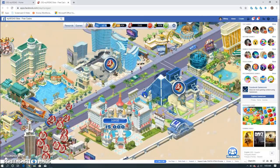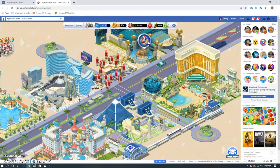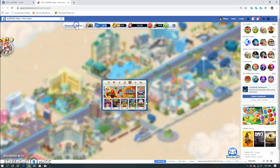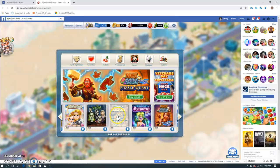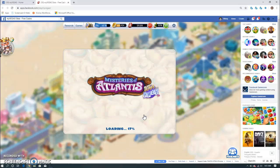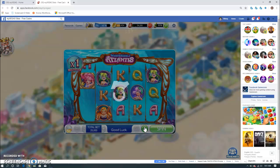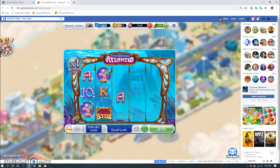It's so simple and easy. Once all those are collected you just click back up to Games here and you pick which game you want to play — it doesn't matter, just whichever one you like. A simple way that I've learned is just to put it on auto spin, so that way you can adjust your bet to what you want and how many coins you have. You just click on auto spin and let it spin while you're doing other stuff.